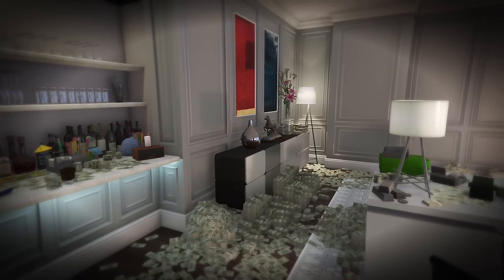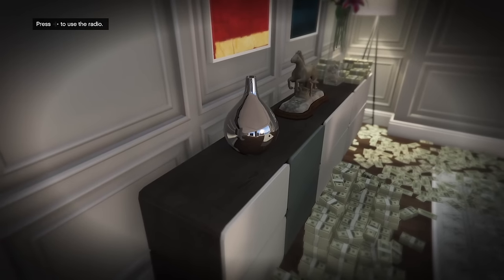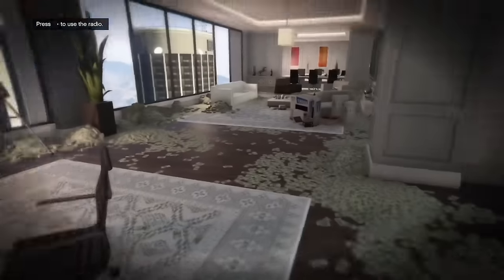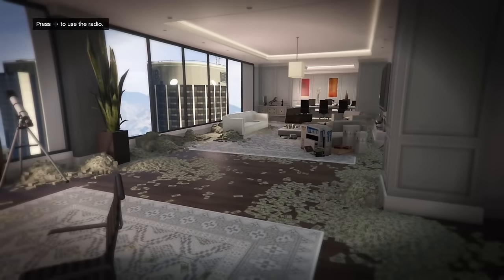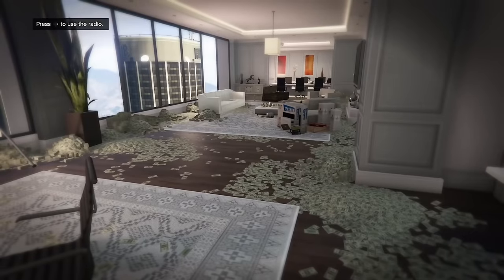One day I was incredibly bored looking around my office and I noticed this vase. I looked at the reflection of it and it doesn't actually reflect what is in the office — it doesn't reflect anything except the desk and one pile of money. But as you can see, there's piles of money everywhere, there's furniture, there's TVs, but it doesn't reflect any of that. Very strange.